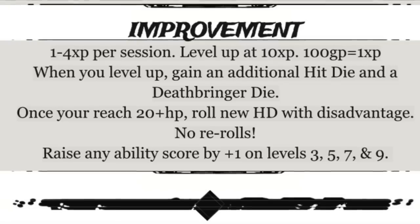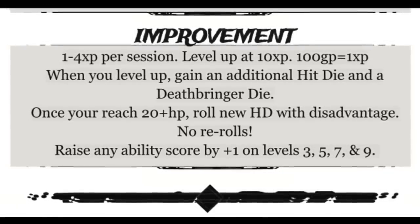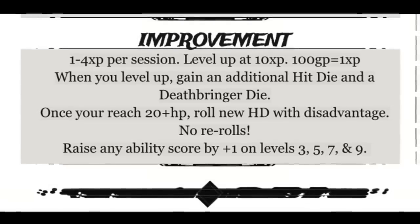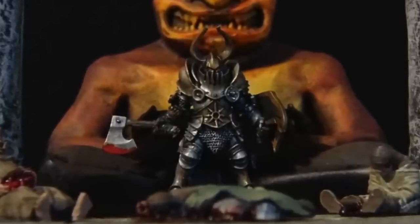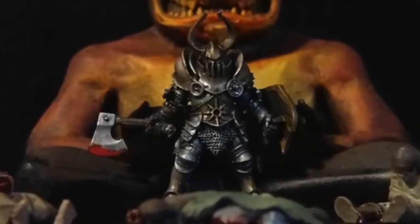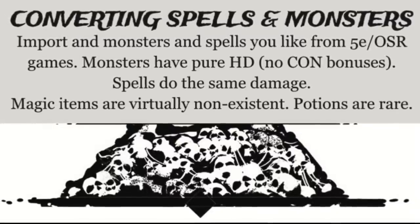Characters gain 1 to 4 XP per session and level up at 10. When you level up, you gain an additional hit die and a Deathbringer die. Once you reach 20 or more hit points, you roll all future hit dice with disadvantage, resulting in an average of 30 hit points at 6th level — bringing Deathbringer characters in line with OSR Retro Clones and Advanced D&D. There's also a cool list of random kill shots: when an opponent dies, the Game Master uses this chart to narrate the carnage.